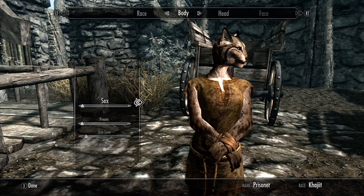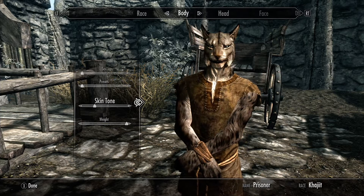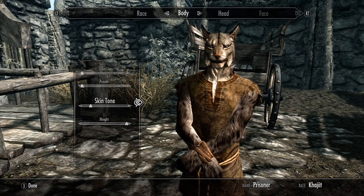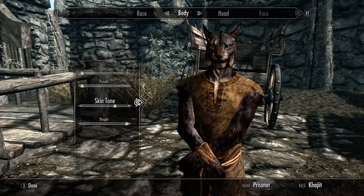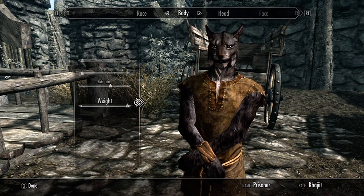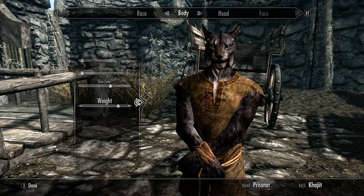Let's not go with any of the presets. I'll try to be as quick as possible making my class. He should be fairly light since he's an assassin — he's nimble.